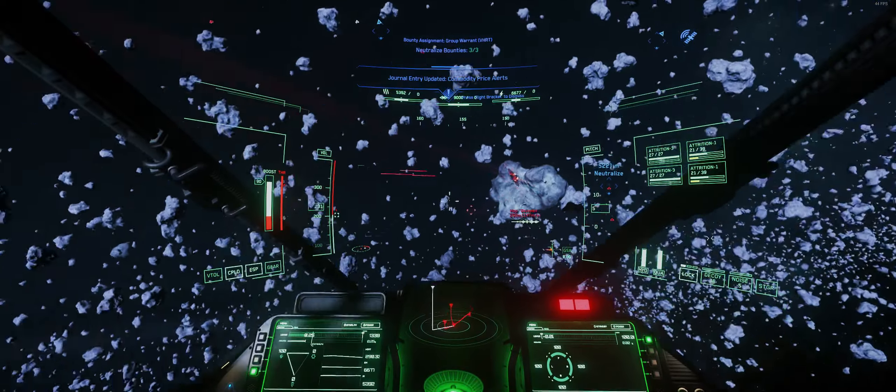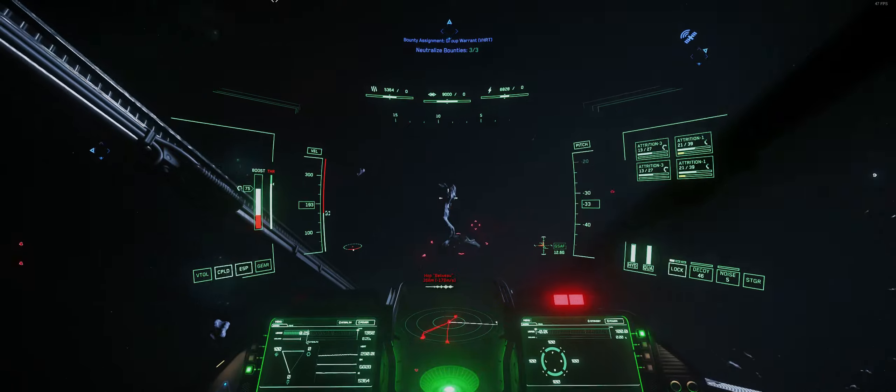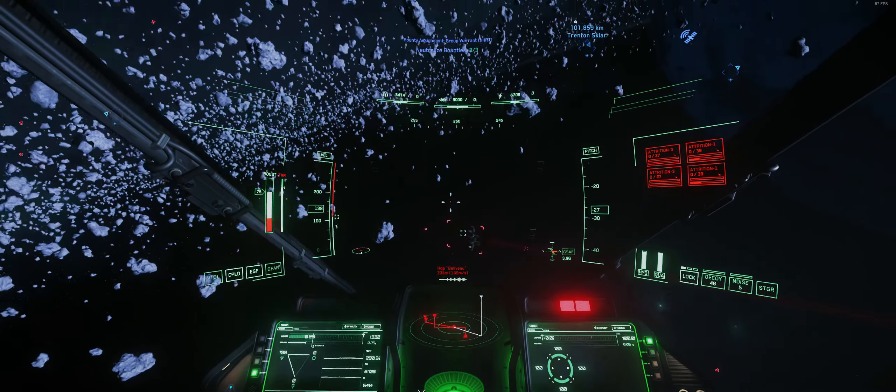That said, the Hurricane does have a turret and because it's able to get a shot at me, I have to stay mobile. This is where I push forward and try to go in a circle around the ship, trying to stay away from his direction of fire.